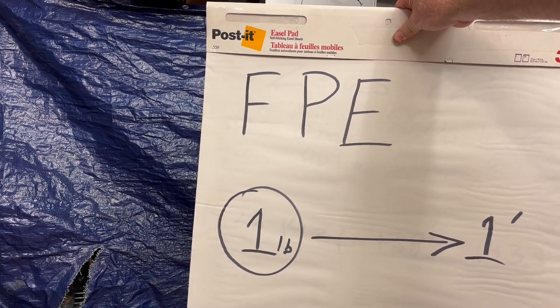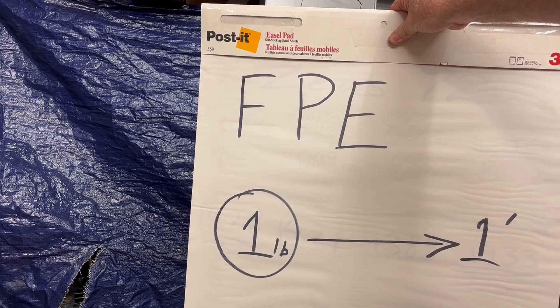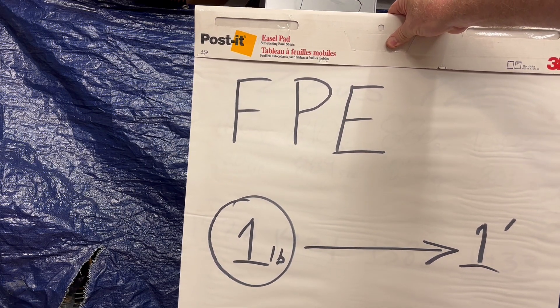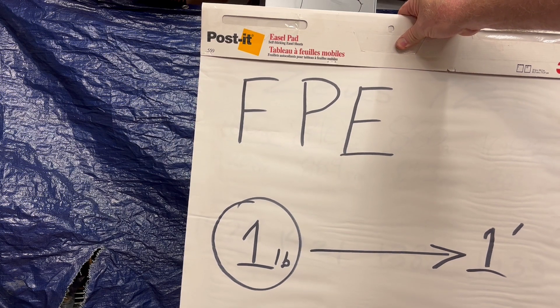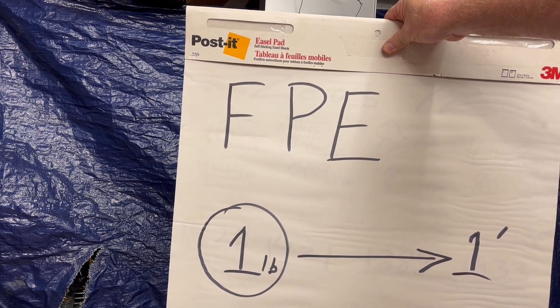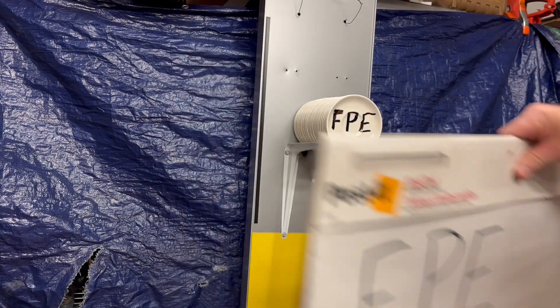So FPE — foot pounds of energy — it is the distance it takes one pound of force to move an object one foot. That's the foot pounds of energy: one pound of force to move an object, whatever that object might be, one foot.